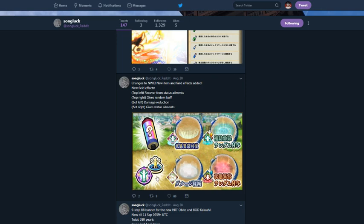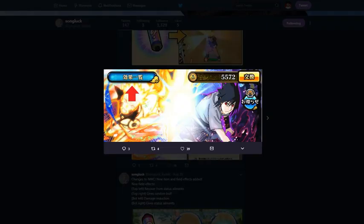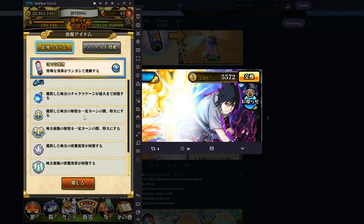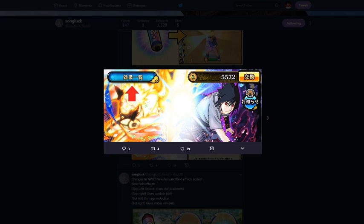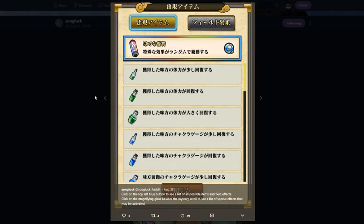Scrolling up — click on the top left blue button to see a list of all possible items and field effects. So this blue button in PvP, which I can show you guys — because I've been grinding my PvP account. You can just see all the different stuff that you can do and get now. Clicking on the magnifying glass besides the mystery scroll lets you see a list of special effects.